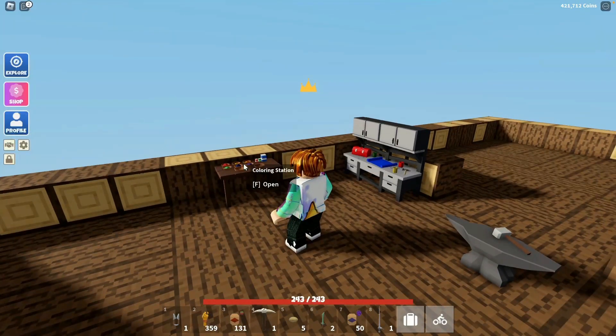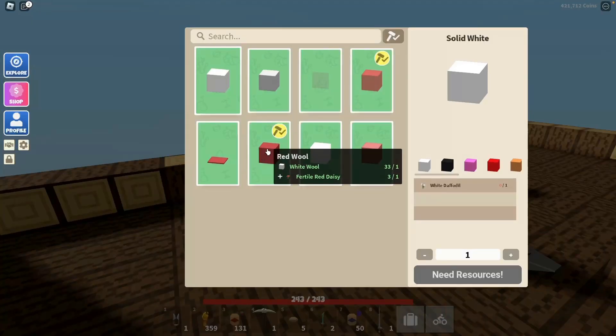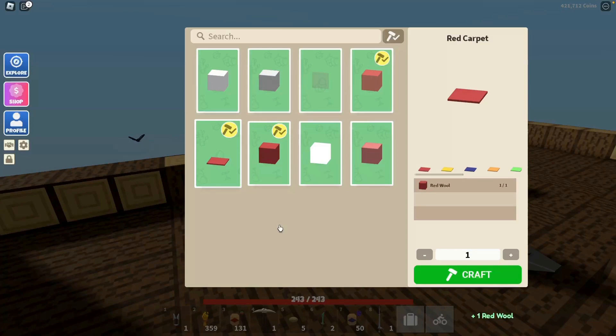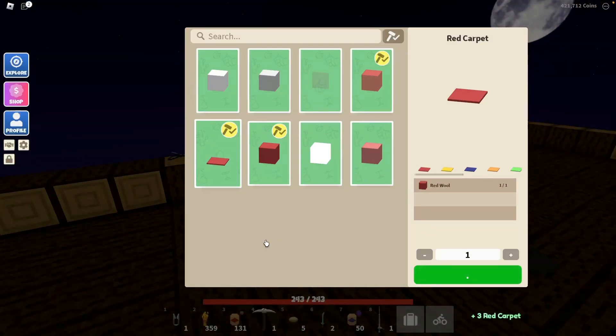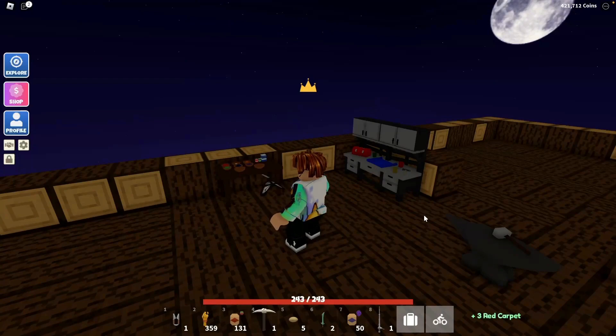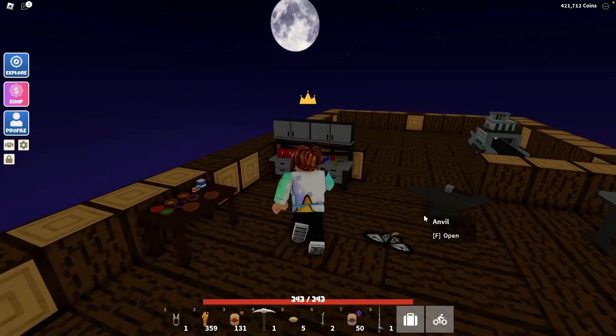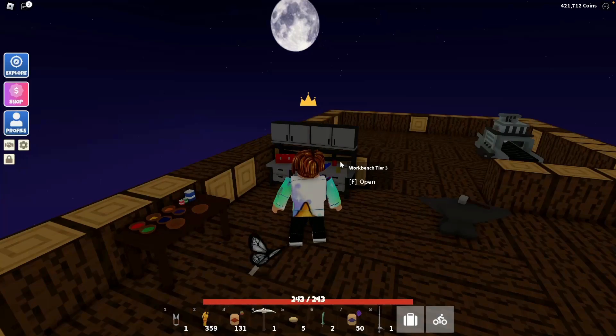To make the red carpet, it's a little trickier than I thought. I assumed you had to make carpet and then dye it red, but that's not the case. You open up the coloring station, make red wool first, and then make red carpet. I have plenty of wool, and there are red flowers like red rose and red tulip growing all over my island, so I just picked a bunch of them. Craft one set of red wool, then make the red carpet — you have to make the wool first.